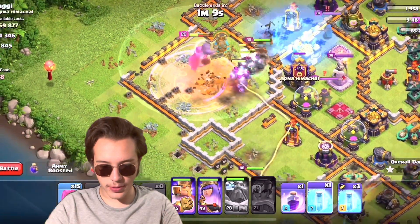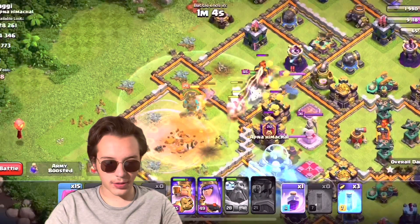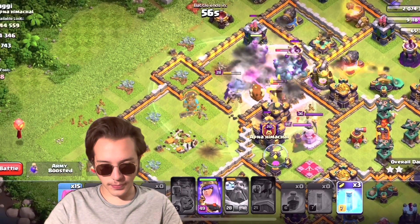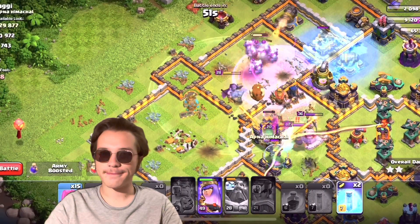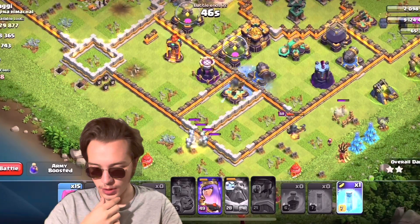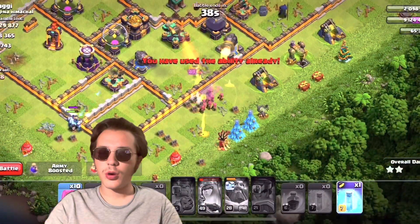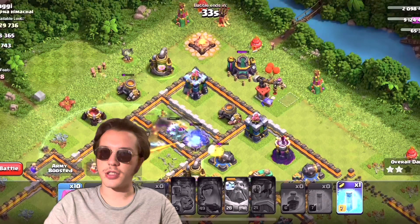Let me freeze this Inferno Tower and this one as well — perfect. There isn't much else I can do, there isn't much to do. We have a pretty strong lineup but not one that is gonna work. Oh my gosh, okay, we are really crushing this guy.